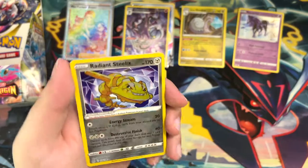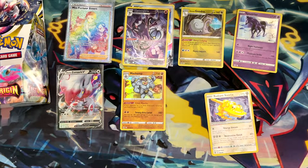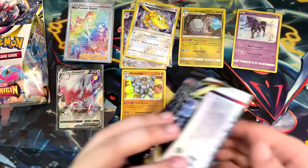There's our second Radiant card — a Radiant Steelix. And a Mr. Mime. Yeah, Charizard is not my favorite Pokémon — not by any means. My favorite Pokémon is Mew, and I guess Rayquaza.